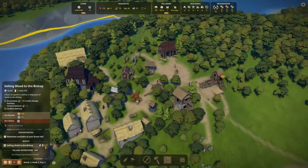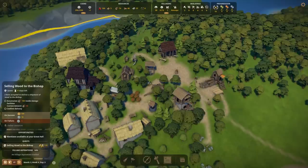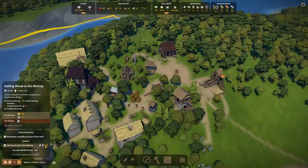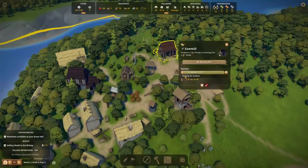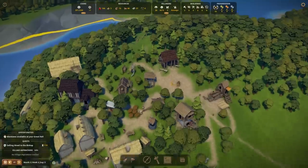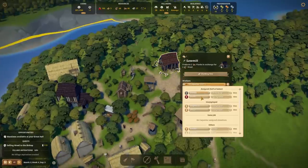Selling wood to the bishop. I'm now beginning to realize that I'm not entirely aware of the speed of time in this game. Because there is technically not really a day-night cycle. I think I did that wrong and he's going to take my money. Stop the sawing! Stop the sawing! Keep the wood — we'll have to remember to do that later.